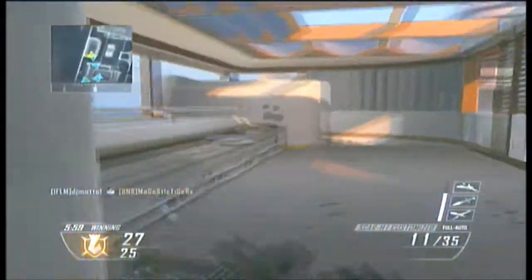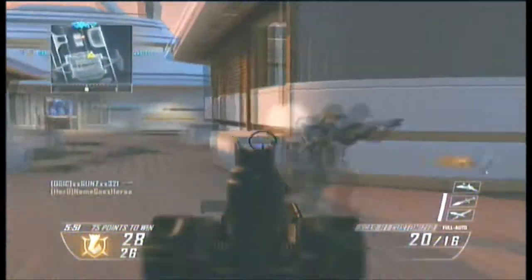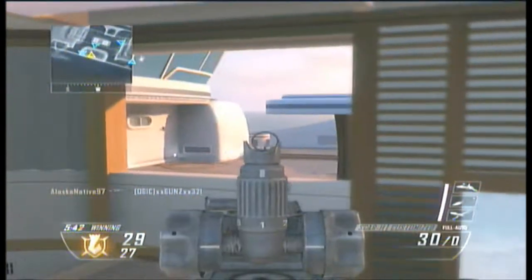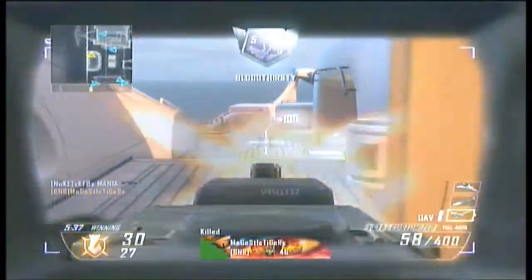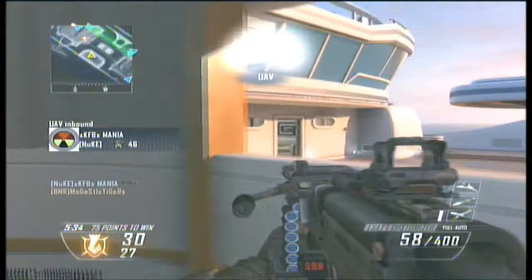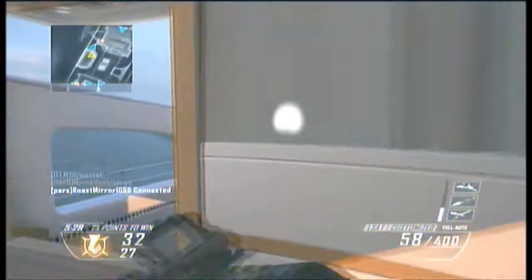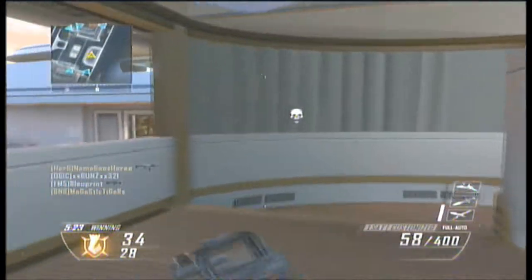If you hate the Target Finder so much and think someone is a bad player for using it — if everyone used it, it'd really make no difference. I don't even think the Target Finder is that big of a deal in the game. All you need to counter it is cold-blooded. I would have to agree why people hate on it though, because you want to use other perks like Toughness and Scavenger instead. With cold-blooded, you don't see a lot of Target Finders anyway.